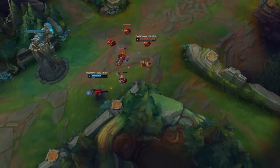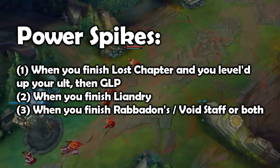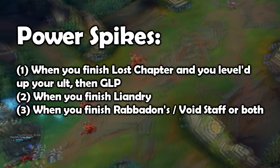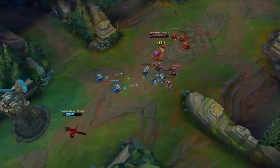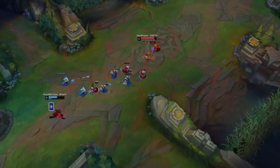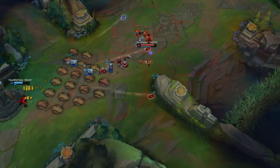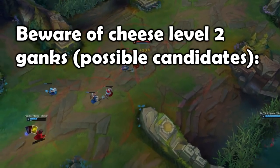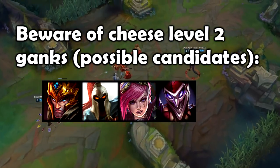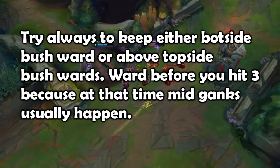The transition from early to mid game should be smooth. A first small power spike is enabled when you get the first part of GLP (Lost Chapter) and also her rank 1 ult at level 6 — this item gives us enough mana to actually roam. Her second power spike starts after finishing Liandry's; if you are a bit ahead this item will ensure maximum damage potential. The last power spike is after finishing the third or fourth item. In lane phase be extremely careful of champions that can gank at level 2 such as Jarvan, Pantheon, Vi, Shaco, and most infuriatingly Twitch. Ward above top-side brush to cover jungle entrances before level 3.